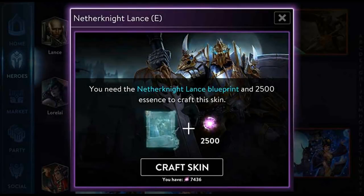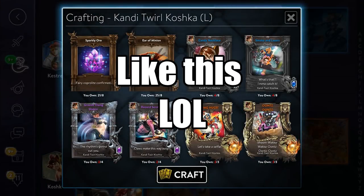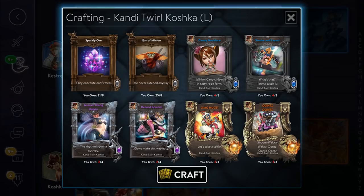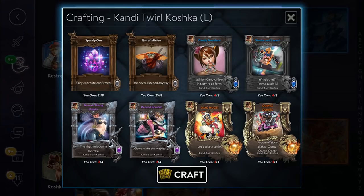Moving on to the next one: there is a new skin system. You don't craft cards anymore — you craft skins directly. What I mean by crafting skins is you get a blueprint and a certain amount of essence and craft a skin directly. You don't have to craft cards one by one like before. The old way was a real struggle, especially when you wanted to craft a legendary skin and didn't have the essence.